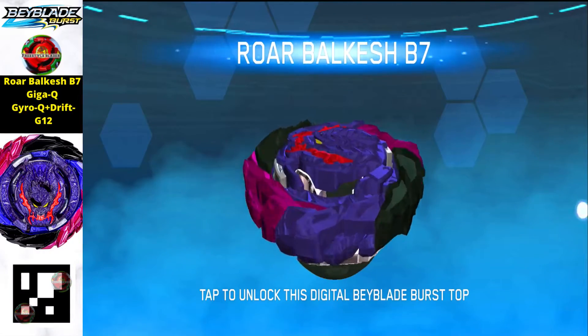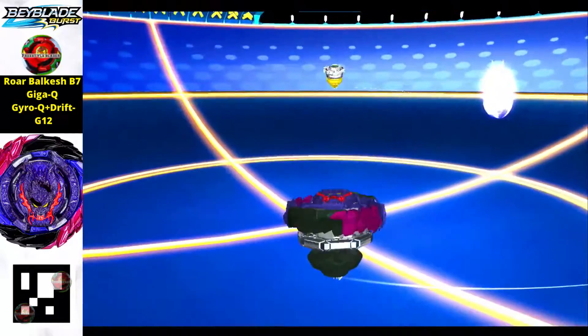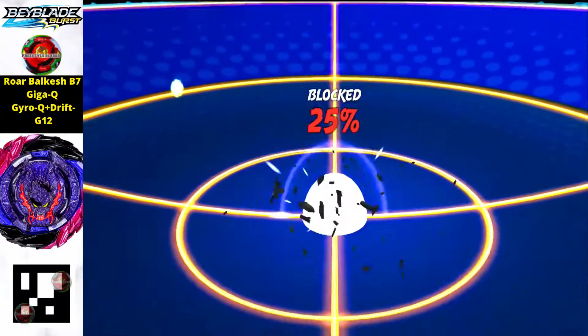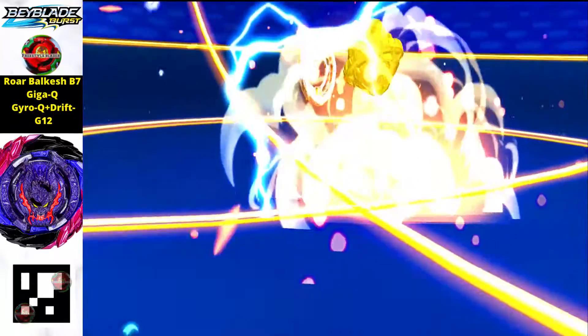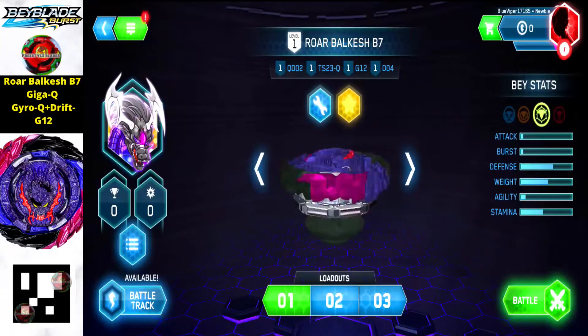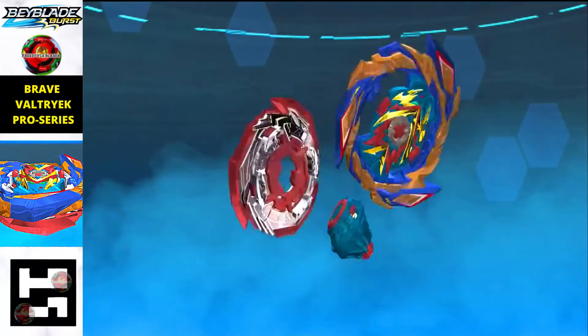Moving on, we got Roar Bulkash B7 Giga Q Zyro Q Drift Z12 — man, that was a really long name. Just scan the QR code and you will get this beyblade for your Beyblade Burst Quad Strike app. A really beautiful base on this one.